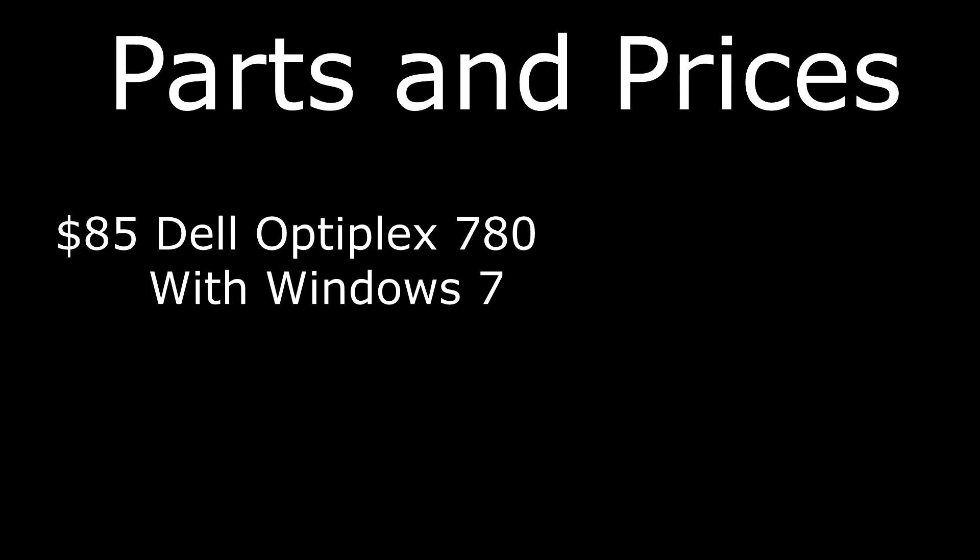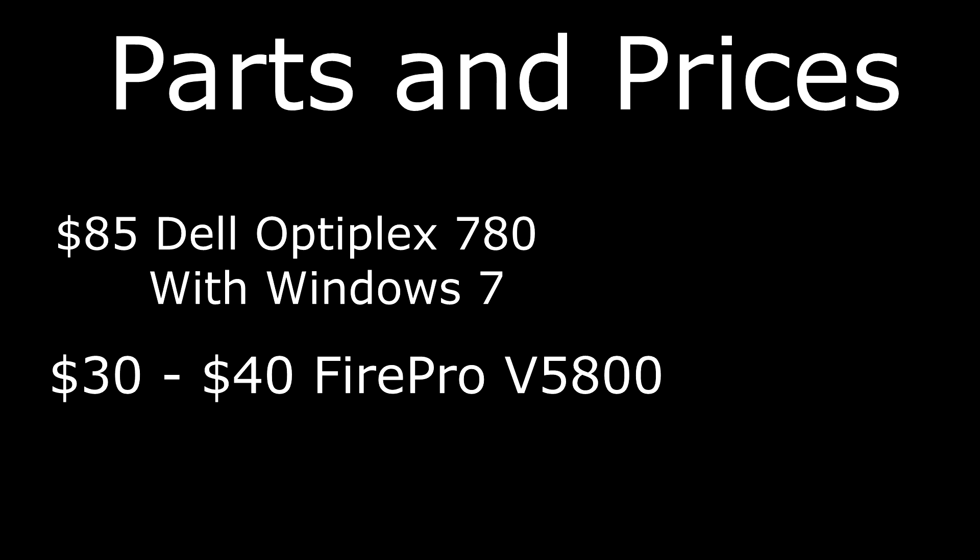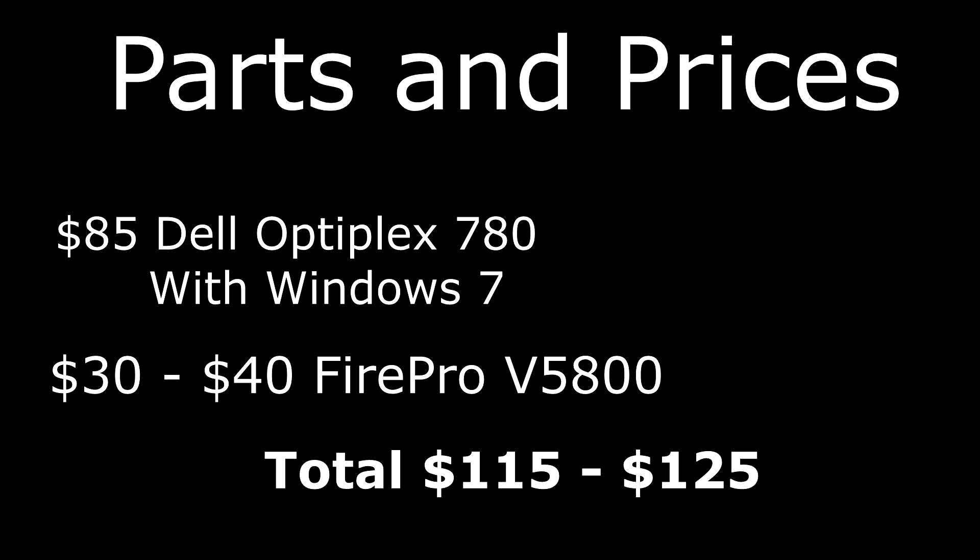Before we get to the benchmarks, let's summarize the parts and cost. For around $85 you should be able to find an Optiplex 780 that comes with Windows, getting you a Q6600 quad-core processor, 4GB of RAM, a 250GB 7200RPM hard drive, a 240W power supply, a Dell motherboard, and a really well-built case. Then for an additional $30-40 you should be able to get a Fire Pro V5800, bringing our total cost to around $115-125.